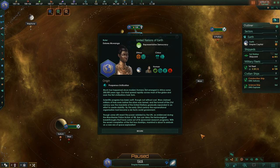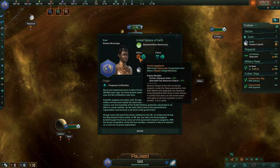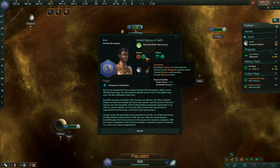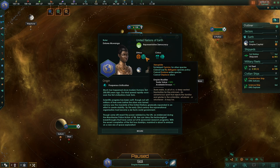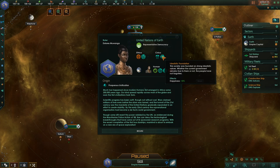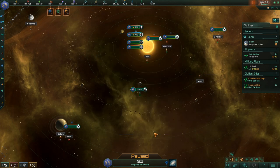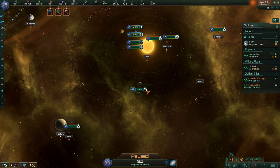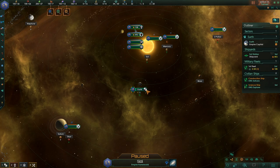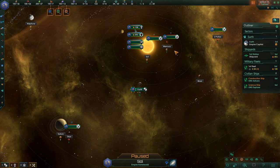Hopefully I can do well enough that we can maybe do a few more campaigns in Stellaris just like other Paradox titles. We are the United Nations of Earth — a representative democracy, which means something. We have fanatic egalitarianism, and we also are xenophiles. Beacon of Liberty, Civics and Ethics. We're human with continental preference, adaptive, nomadic, and wasteful. The DLC I have is everything from the beginning up to right before Federations — I do not have the Federations DLC.